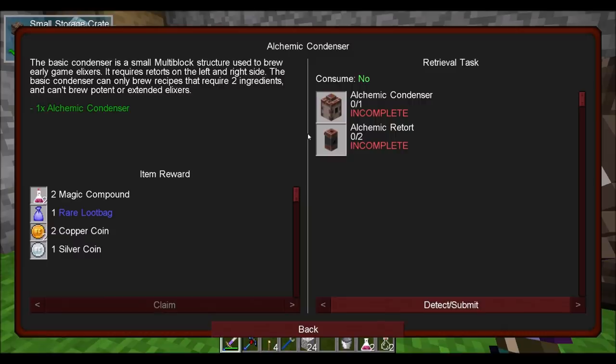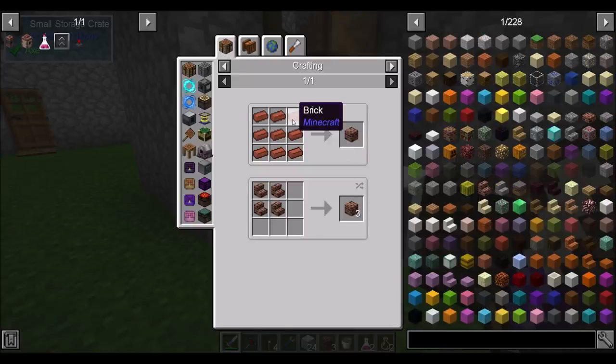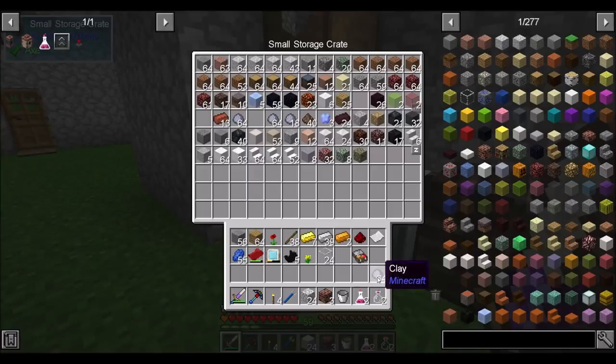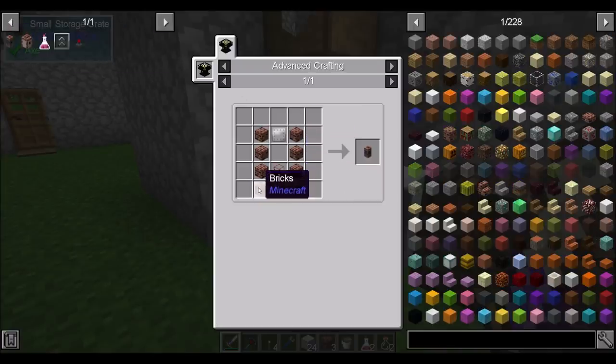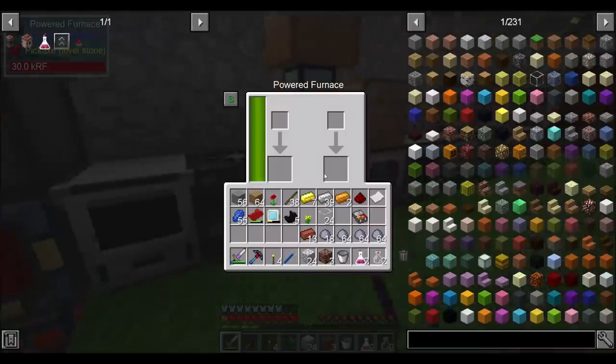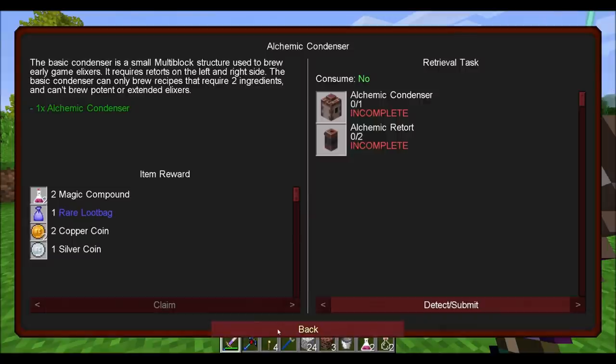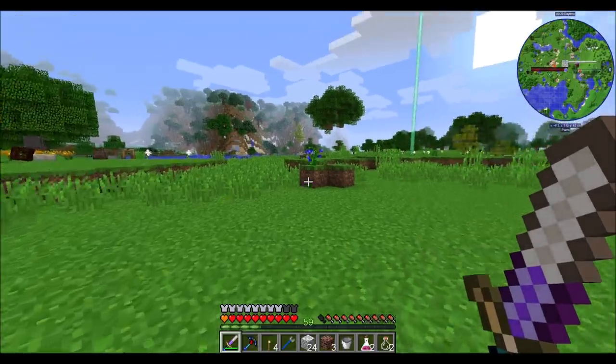The basic condenser is a small multi-block structure used to brew early game elixirs from the Rustic mod. It requires retorts on the left and right side. The basic condenser can only brew recipes that require two ingredients and can't brew potent or extended elixirs. We need two alchemical retorts, which require a bunch of bricks — nine bricks per retort, so we need 18 bricks total. We're going to need more clay than we currently have, so I'm going to go out in the world and find some. This is a required quest line to get to the end of this chapter.